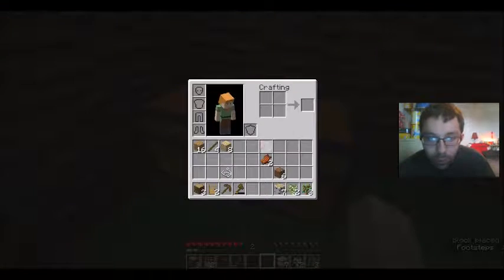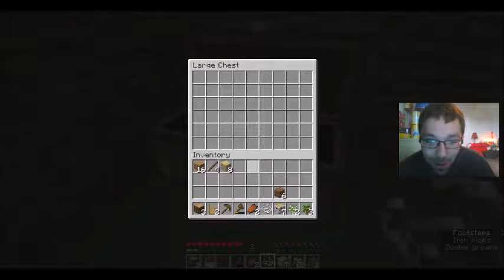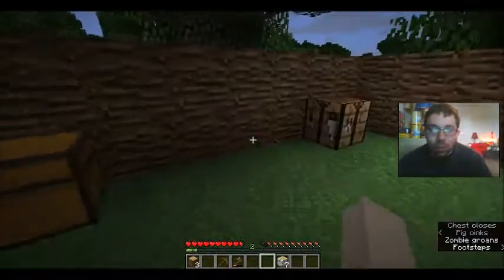There we go — not that, there we go. Rotten flesh and stuff we don't need, we'll pick it back up anyway. Spruce trees and stuff we can just toss in there. Okay, you can't just do that, so that sucks. We'll keep the string. There we go, and then I got a chest.